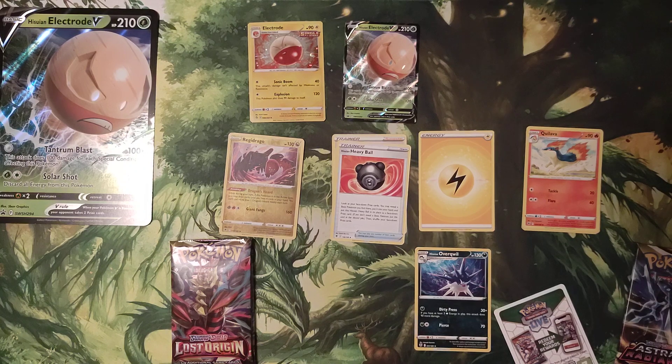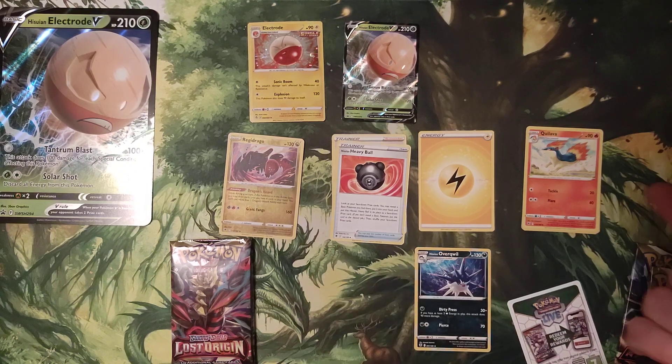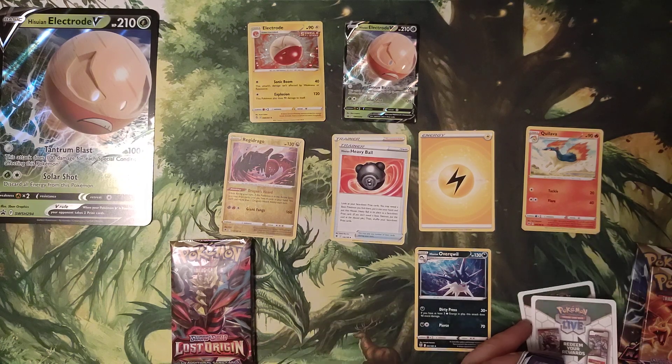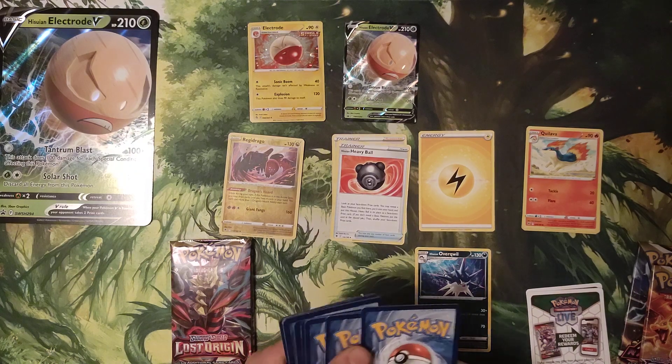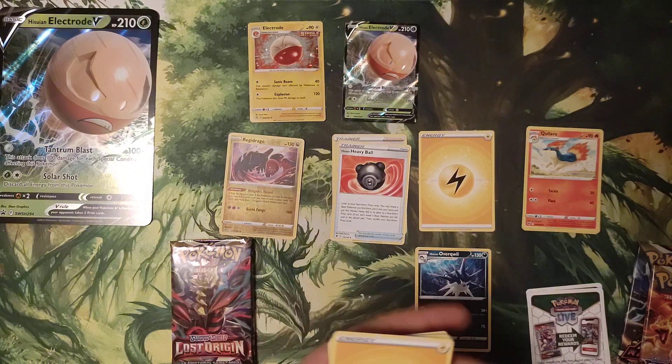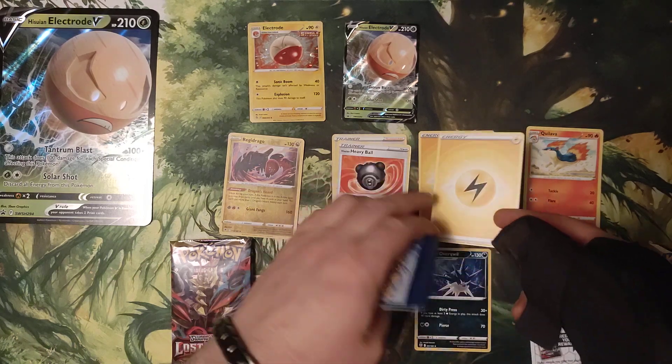Did you guys notice how Dragon Shield has changed it so that way you've got Grey, Black, Gold for Uncommon, Common and Rare? If it's been there for a while, I haven't noticed it until this week.